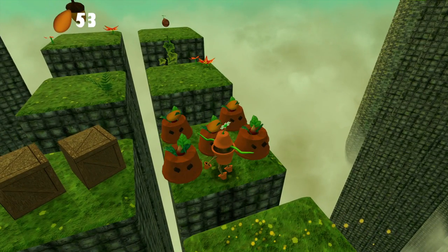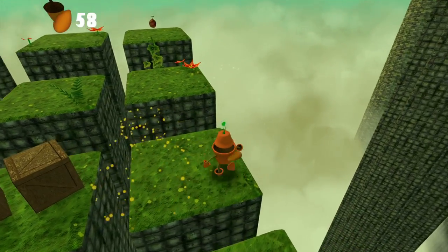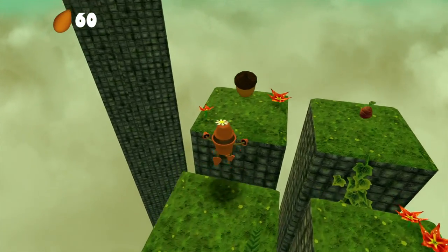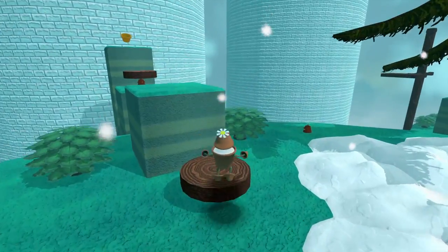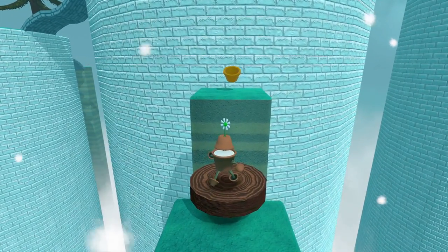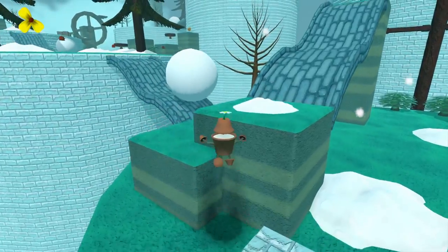Your goal in each level is to collect stuff. The small collectible is seeds, and the main collectible is acorns. Some of these acorns are well hidden, and you'll have to go off the beaten path a lot of times in order to find them — these are your gatekeeping item, and you need a certain number to progress through the game. There are also golden pots, and you have to collect five of them in each level in order to unlock one of the four acorns. Once you collect the fifth pot, the fourth acorn will appear right at that spot.